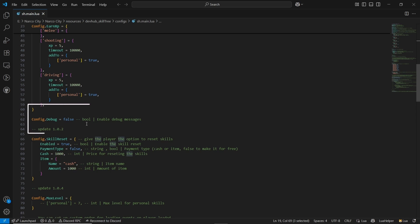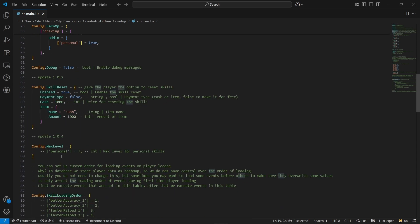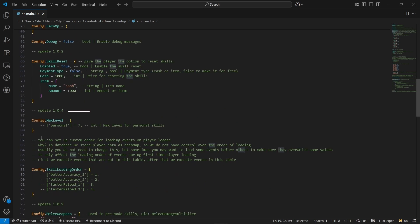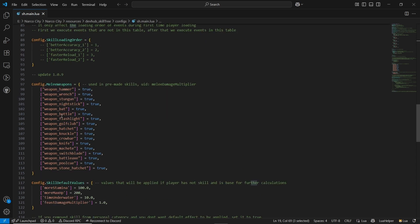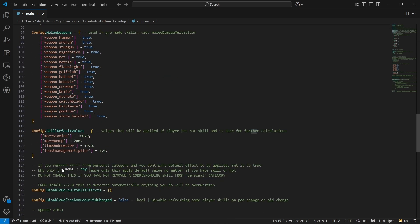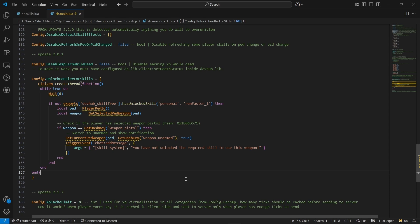You can also enable the debug mode to see all the triggers. Same goes to the XP restart system and XP cache system based on your server needs. You can also set the max level for players or for a personal kill, and you can provide anyone a max level on your server via the personal license system. You can select the melee value based on your system. You can also disable the default skill effect — the skill system has some special effects when unlocking, and you can disable or add your own effect. You can also use the unlock handler skill for handlers — like checking if a player has a weapon, then showing a chat message or notification based on this trigger event.